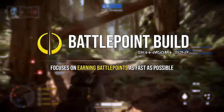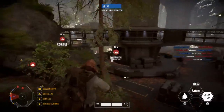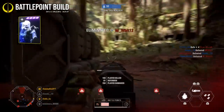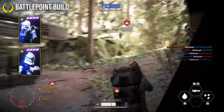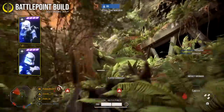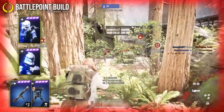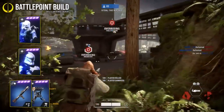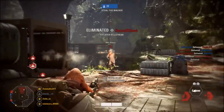Moving on to the battle point build — this is for those who want to race for heroes or vehicles, or save up battle points to use towards the end of the game. The first card is the bounty hunter card, which is designed to help you earn battle points at a faster rate. The second card is the defender star card, which gives you battle points for taking damage. When you're on the front lines it's inevitable you'll get shot, so you may as well earn free battle points for it. The third card is again a choice between barrage or the ion turret, as both can rack up a lot of battle points depending on the map.